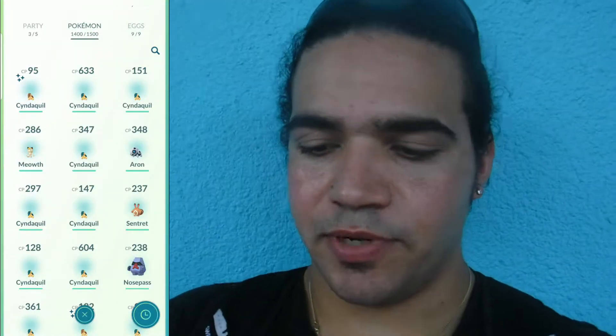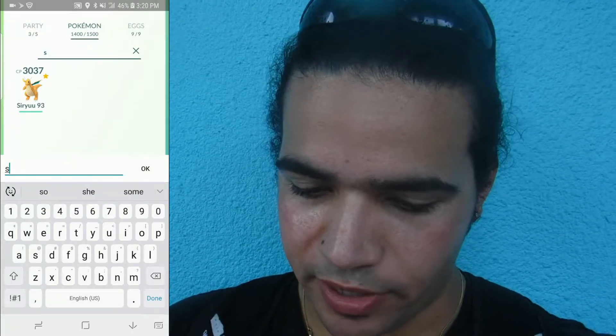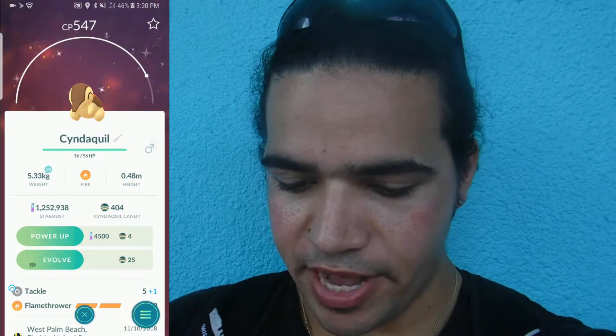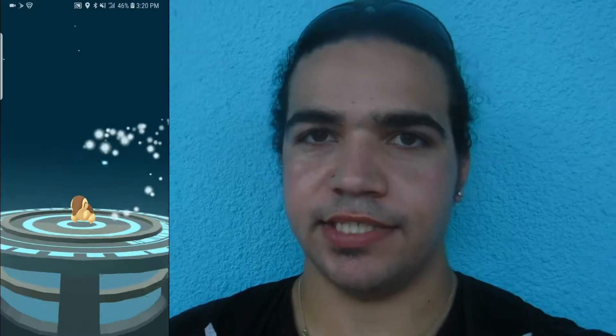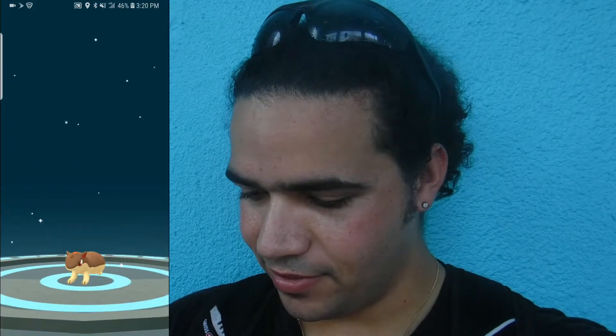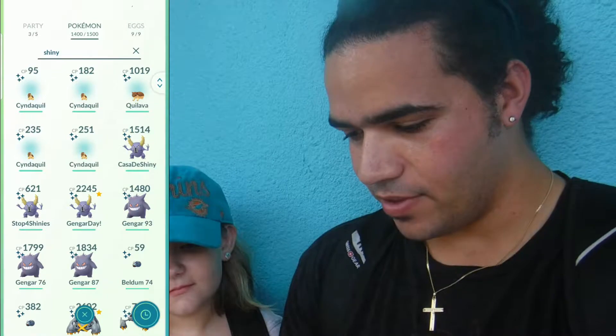So as long as we're stuck in the rain — and we got another shiny, so that was cool — we might as well go ahead and evolve a couple of our shiny Cyndaquils. We're going to go ahead and evolve this one, 547, all the way up because it's the biggest one, so it obviously has to be our best one. Here we go. Shiny Cyndaquil evolving into a shiny Quilava. That's cool, very cool. I like that a lot. And then we're going to evolve the Quilava into a Typhlosion.